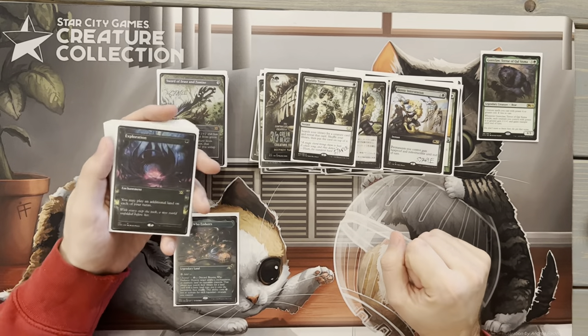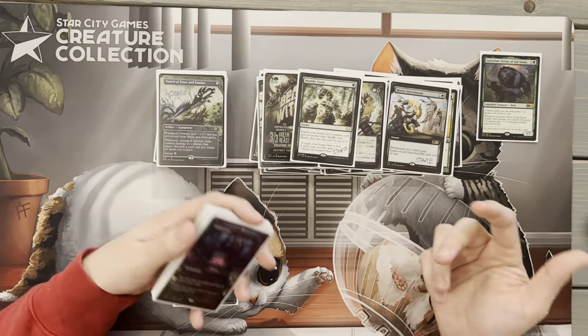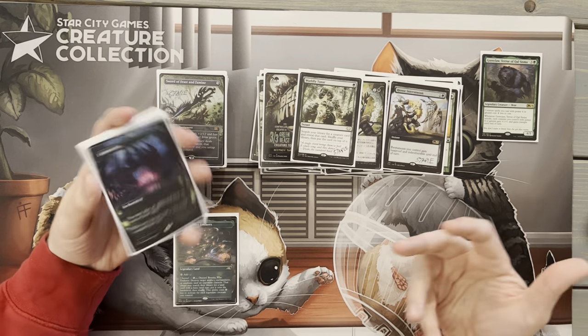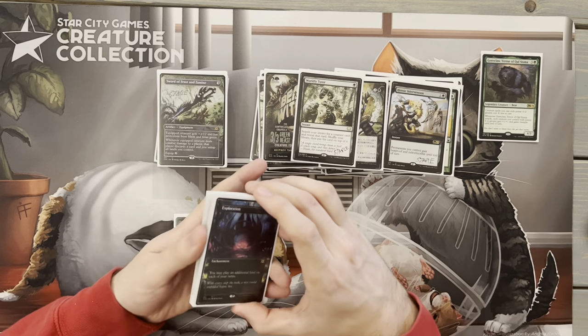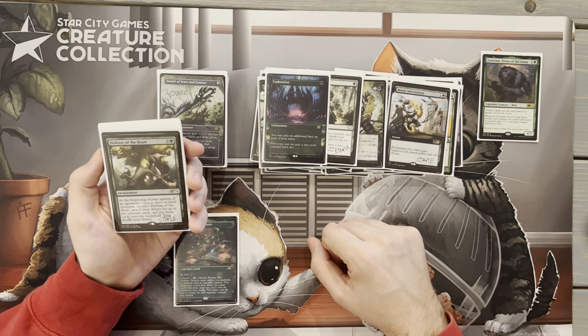I look at my hand, look at the board, figure out what I need, and let Worldly Tutor fit my strategy. For enchantments, we have Exploration — a card I recently added to my Staple Binder, so it got put in here. This is great because if we have a land-heavy opening hand with Exploration, we can get lands out quickly.